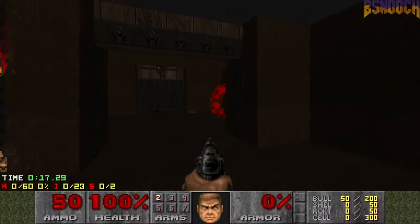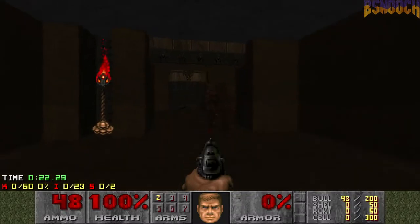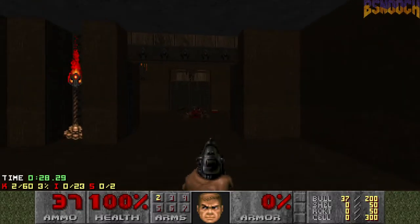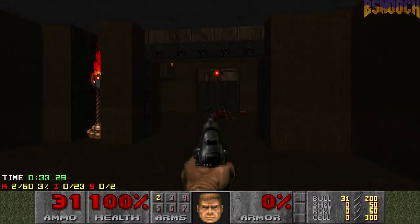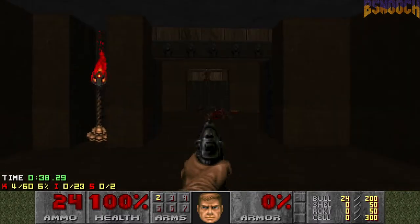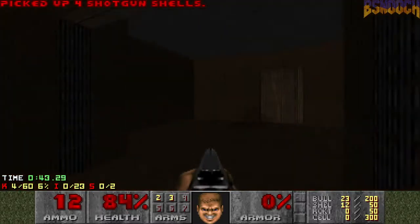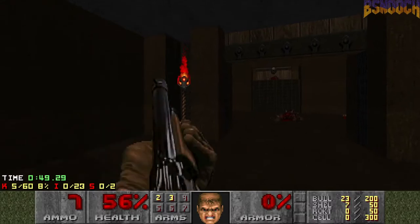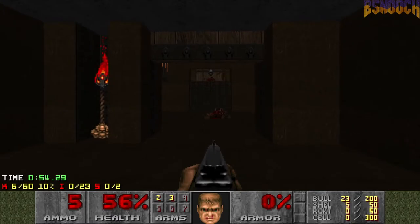So first up I like to wake this imp up, and then wake this specter, and then pray for a little infighting. And while he's doing that, we pistol down the specter. And if you do it right, you should have 100 health left. Now I like to pistol these imps. And then we just pray to RNG Jesus and grab that shotgun. And then try to retreat back to your little hidey room here. And yeah, that's my strategy.